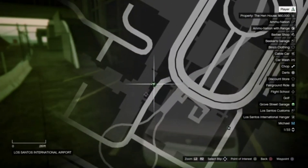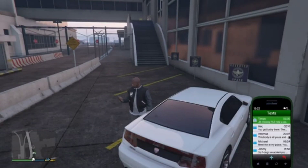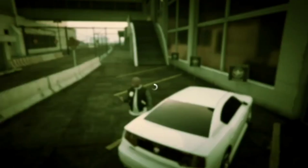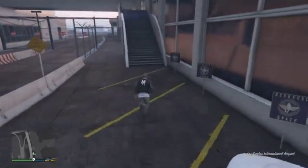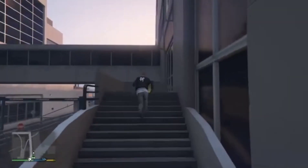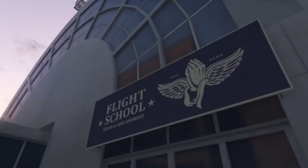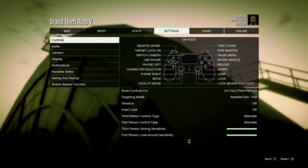Once you are over at the flight school, open up your phone and go to the quick save option and save your game. If you end up messing this glitch up, you can just reload and Franklin will be right here at the flight school so you can start it over. You also wanna make sure that you're in free aim, so you can join anybody who's in assisted aim. Go to settings, down to controls, go to targeting mode, and change it to free aim.